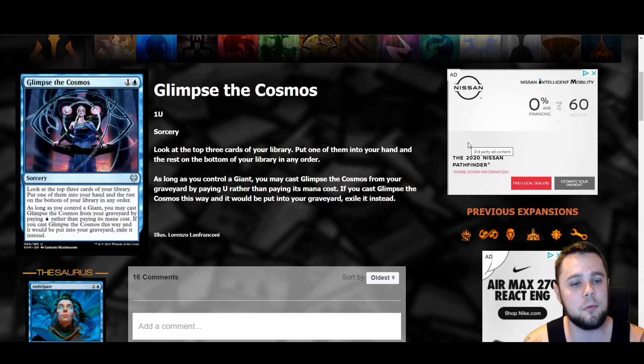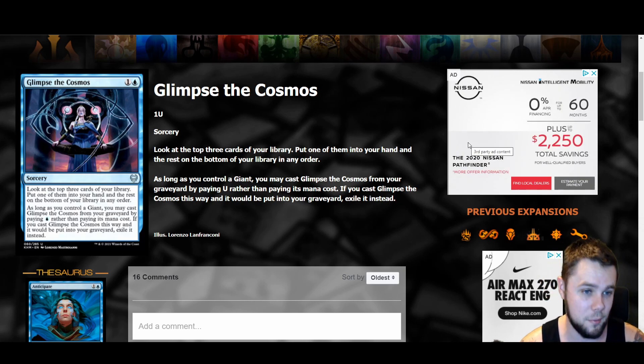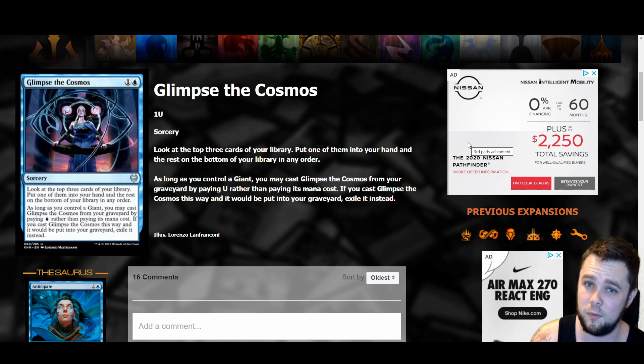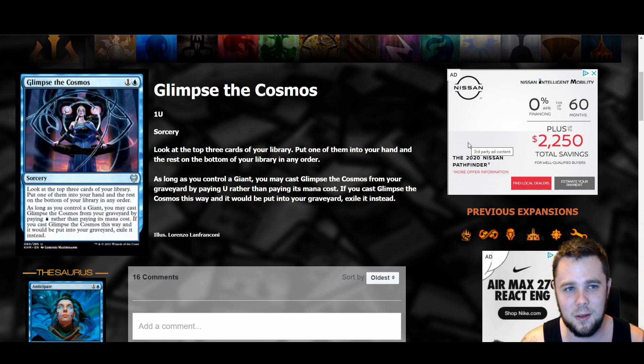Glimpse of the Cosmos is a two mana blue spell — look at the top three cards of your library, put one into your hand, and the rest on the bottom. As long as you control a giant, you may cast this from your graveyard by paying one blue instead of its mana cost, then exile it. So you get to do this twice in a giants deck. I've been tinkering around with a giants list, and this is an easy four-of — two mana to find a card, then one mana to do it again. It needs a giant shell, but in the right shell this is super good.